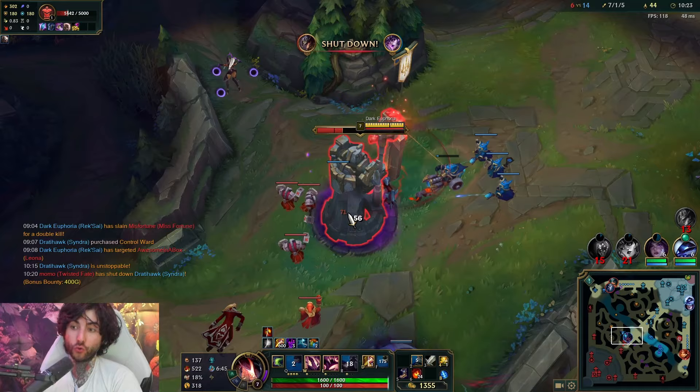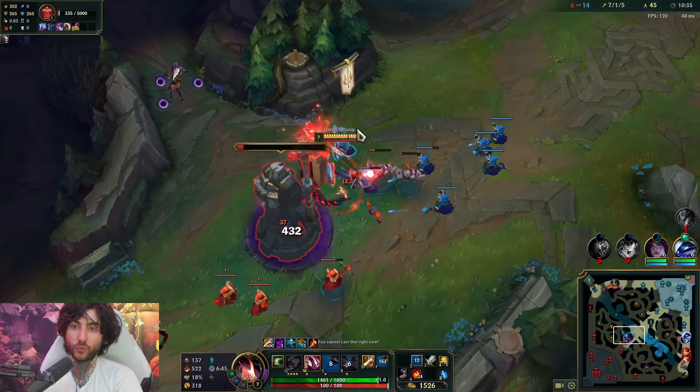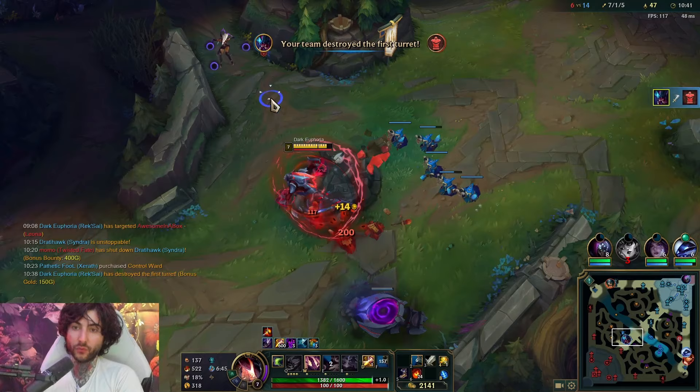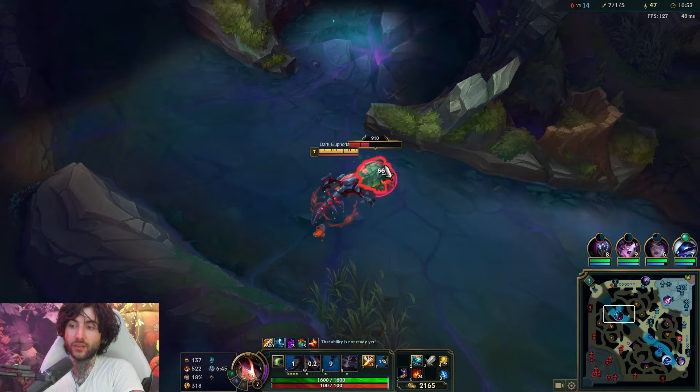A big thing that happens now is me getting three Void Grubs. I noticed that my laners are obliterating tower - three Void Grubs, this is so much true damage. I think the first three Void Grubs are really good, and playing for them over first dragon for sure. If I can get the Grubs I would want them. But you obviously don't want to just lose the game for them.